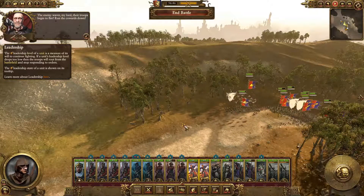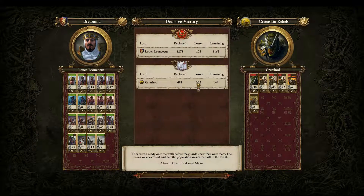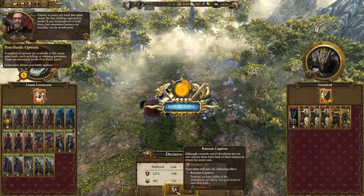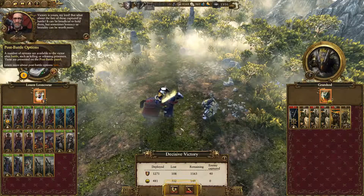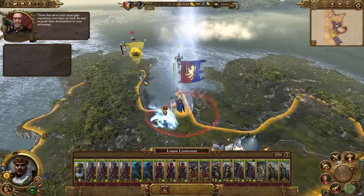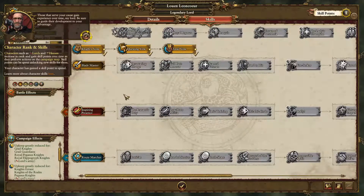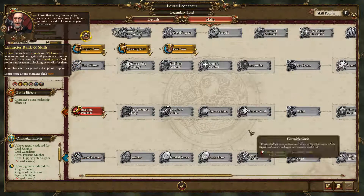I don't think we need to save a replay - that was pretty silly. Some of them got away. Decisive victory. What about the fate of those captured in battle? These are just random orcs from the forest - just kill them. Our leader leveled up. What can we get? I think leadership would be better. Let's chase down the remnants.